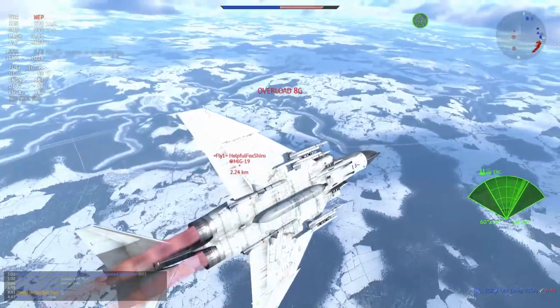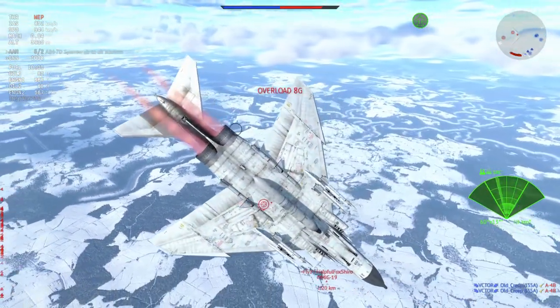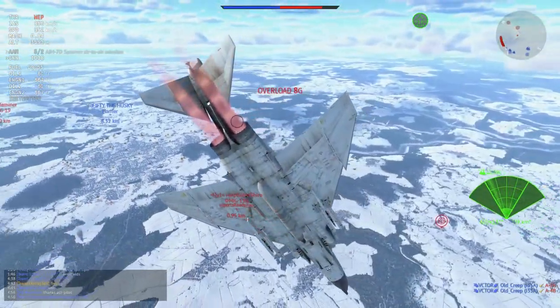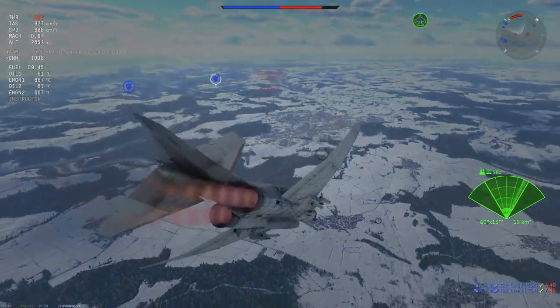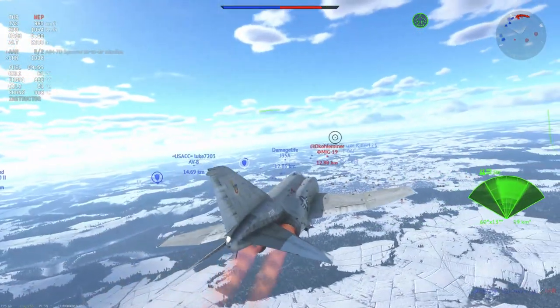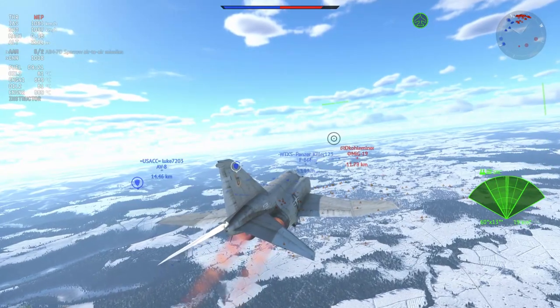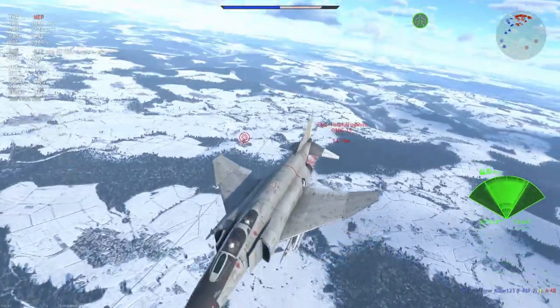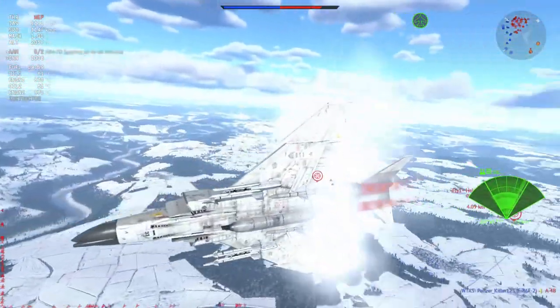The MiG-19 is something of a side-grade and is actually one of the planes you will find as your mortal enemy. They are pretty much everything but faster than you, so you have to keep your speed and work as a team. The F4C does have some real competition there, but the fact that it faces things like the MiG-17 and the J29F are travesties to say the least.